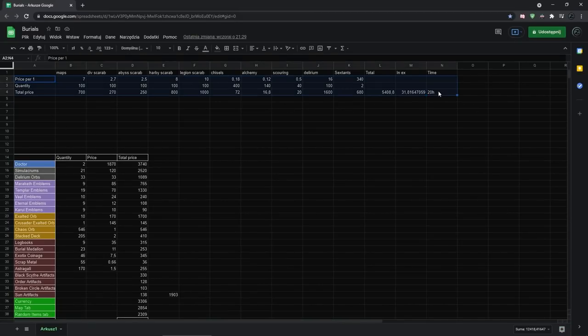Now let's look at the spreadsheet. 100 maps at 7c each is 700c. Divination scarabs were 2.7c — this is why I didn't use gilded, since at 15c each the cost-per-extra-drop is questionable. Abyss scarabs were 2.5c, harbinger 8c, legion 10c per scarab. Plus quite a lot of chisels, alch orbs, scouring orbs and sextants. The Delirium Zana mod also added to the total cost.